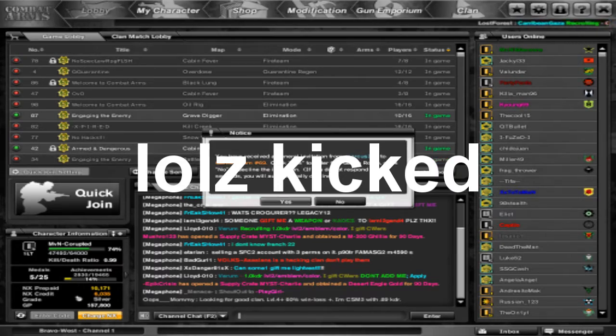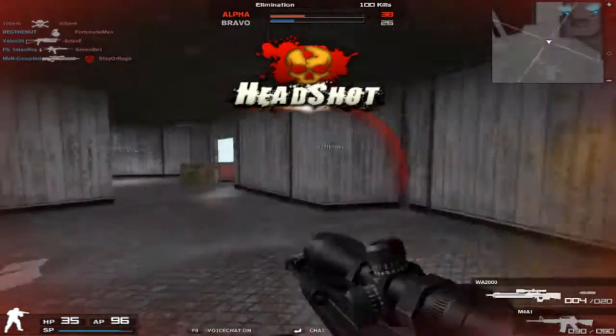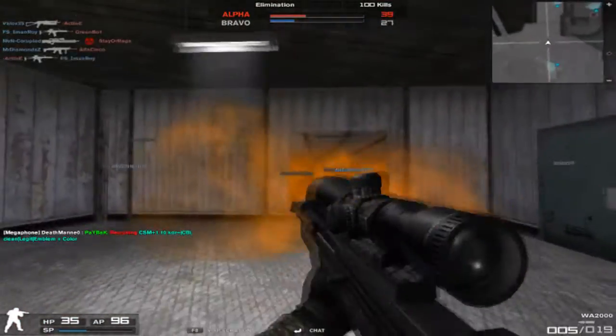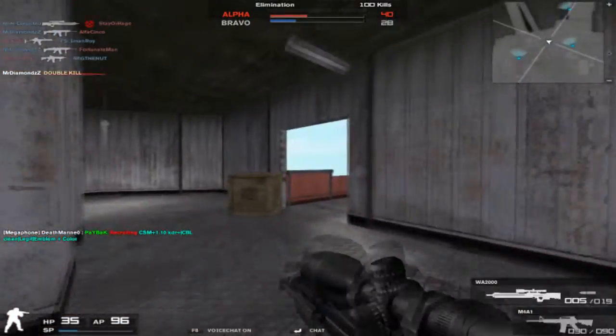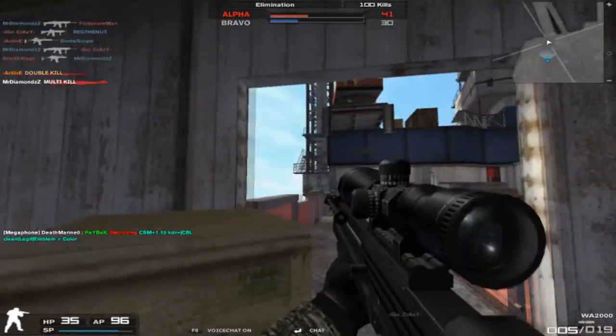Medium range: this is where the gun excels. It is perfect for medium range and beats nearly every sniper in the game, even the NX Rare ones. 9.5 out of 10. Long range is where the gun starts to drop off a bit, but by no means as bad as the L96 A1 and such. 8 out of 10.